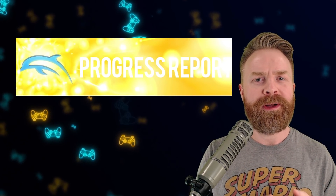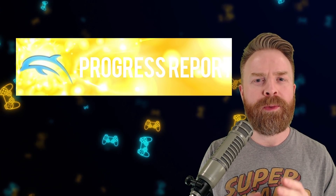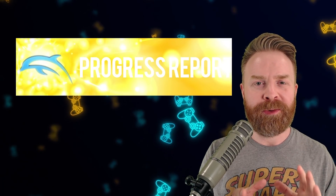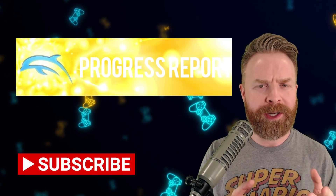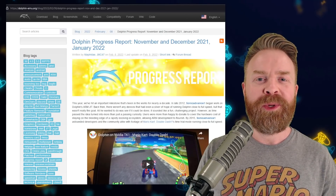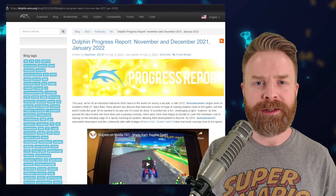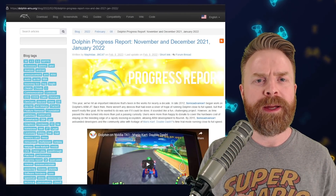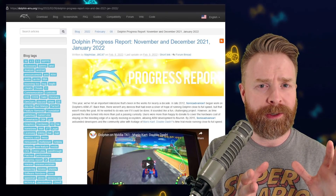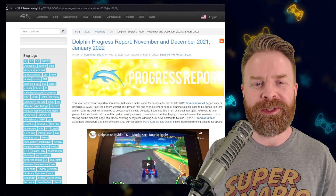We'll kick things off here with Dolphin, both on PC and on Android, and we're talking about the main build of Dolphin, not one of the many forks that are out there. Dolphin has made some major improvements recently. We've gone over a bunch of them on this channel, and now they've summed it up in their progress report. In my opinion, this progress report is great to read through — there's a ton of information that goes into a lot of detail. I'll leave a link to it in the description below.